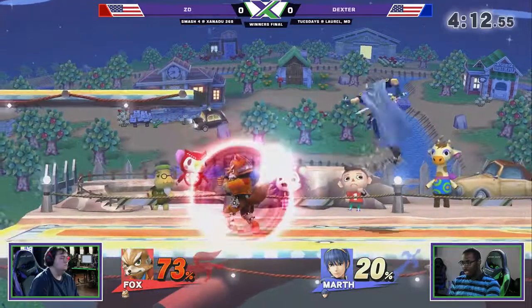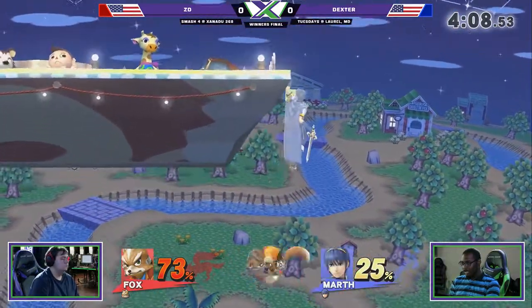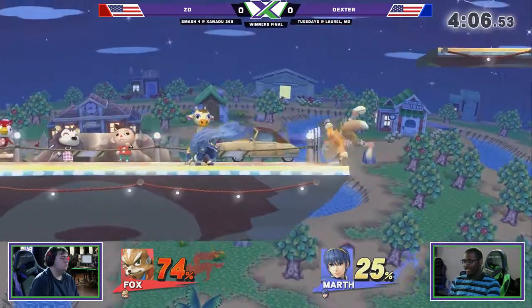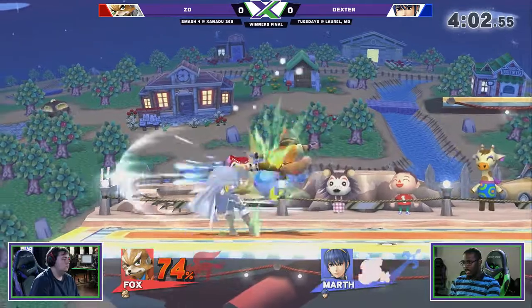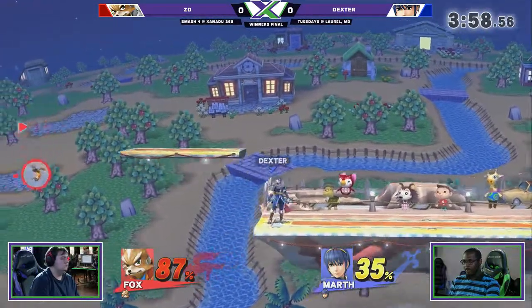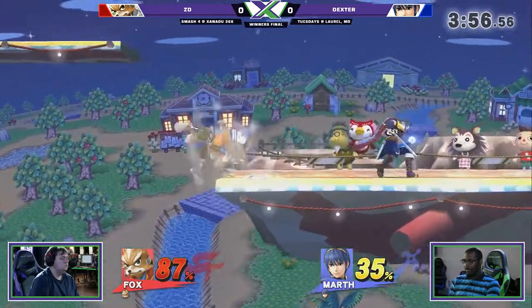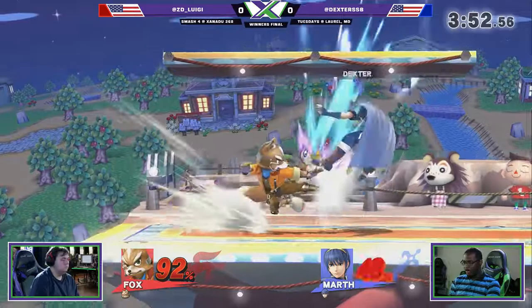Right now, Dexter's doing a good job of bringing it back despite the lead. He's gonna get punished — oh, he didn't want to commit to the actual down air. I can't blame him. He's dead. No — good DI. Almost getting that F smash, but ZD having the awareness to jump out of it.